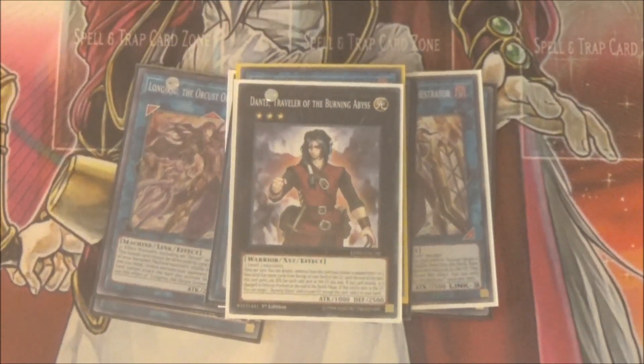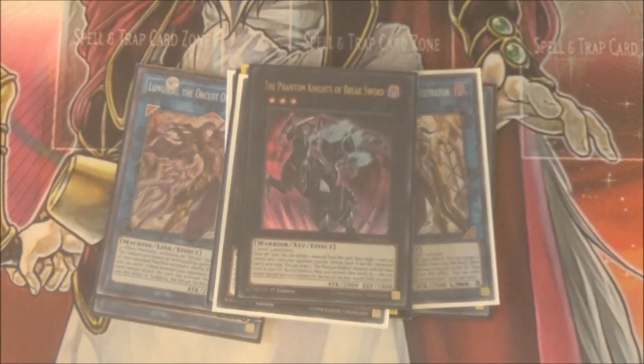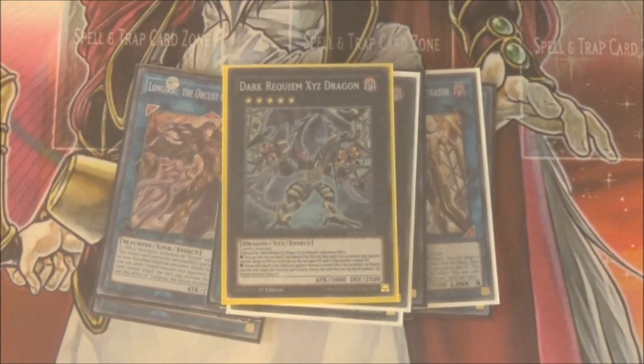Moving on to the Xyz. One Dante, the Traveler of the Burning Abyss — for milling and everything. One The Phantom Knights Break Sword for general popping. One Dark Rebellion Xyz Dragon, because you use him with Rank-Up Magic to make Dark Requiem Xyz Dragon. While Dark Requiem has Dark Rebellion attached as Xyz material, during either player's turn, if your opponent activates a monster effect, you can detach one Xyz material to negate that monster effect, destroy it, and then special summon any of your dark Xyz monsters from the graveyard — and that's not a once-per-turn. You can also detach Xyz material to drop one of your opponent's monsters' attack to zero and have Dark Requiem gain that monster's attack power. It is a very, very powerful card overall.